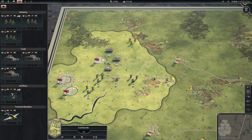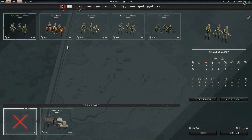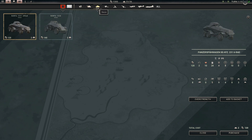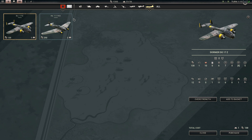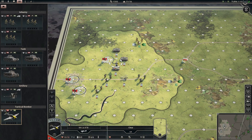The original Panzer Corps had about 700 different unit types, which is amazing in and of itself, but this new game is going to have over a thousand different unit types. Looking at the purchase units area, you can see infantry, cavalry, pioneers, grenadiers, Opel Blitz trucks to help transport them faster, different tanks, recon vehicles, anti-tank, anti-air, artillery, fighters, tactical bombers, and strategic bombers. You can also upgrade existing units depending on what you want.